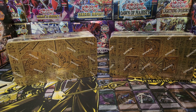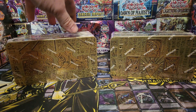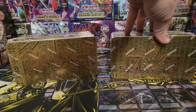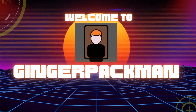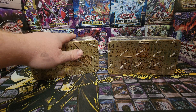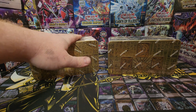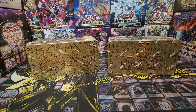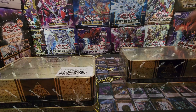Welcome back to the Ginger Pac-Man YouTube channel. Today we will be opening a 2021 Mega 10 and 2022 Mega 10 — Ancient Battles and 10 of the Pharaohs. In the 2021 Mega 10 we are looking for Zeus Divine Arsenal, Double A Zeus Sky Thunder, Triple Talent Tactics, and Deer Servant as the top three: $23, $17, and $6.48. In 2022 we are looking for Pot of Prosperity at $42, Forbidden Droplet at $22, and Dark Magician Girl at $17. We'll get them open, get the packs out, and go one at a time.